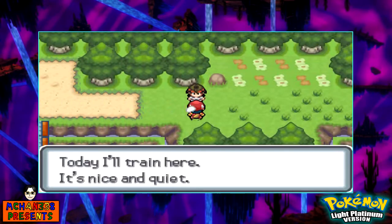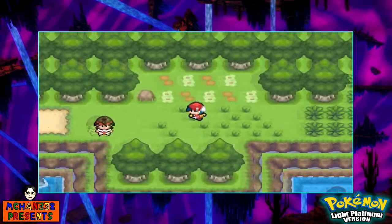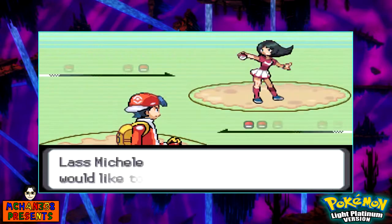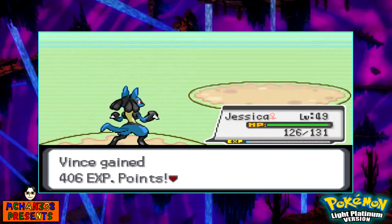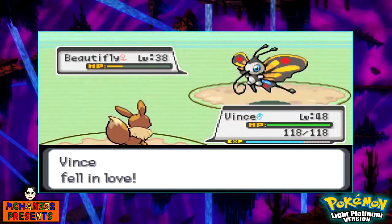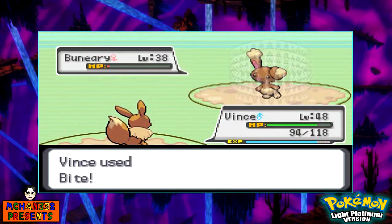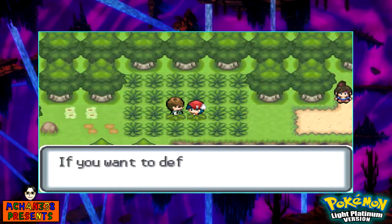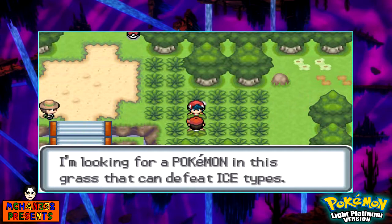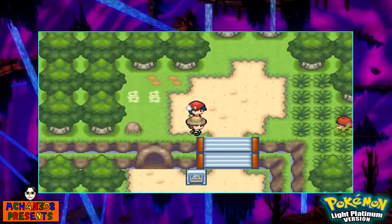Let's see what we got going on here — a trainer saying they'll train here, it's nice and quiet. Over here is another Ultra Ball. I think we're at the point where we kind of need to stock up on some Ultra Balls. Another NPC says if you want to defeat Ice Pokemon, use Fire attacks. Yes, I know that. I'm looking for a Pokemon in this grass that can defeat Ice types. Everybody's talking about Ice Pokemon — it only means we're going to some icy areas soon.